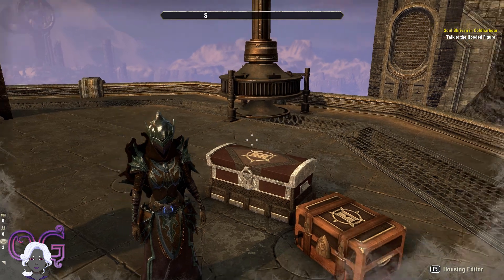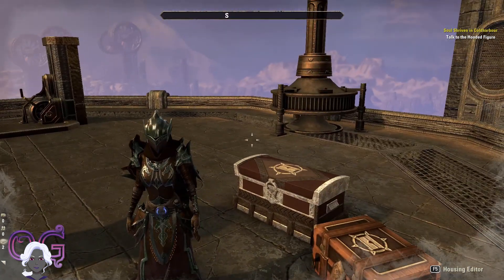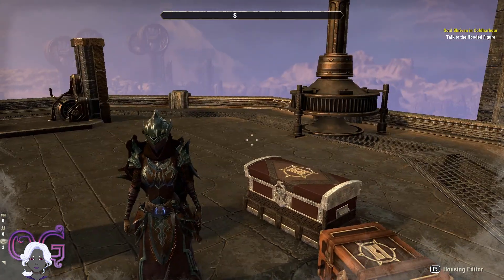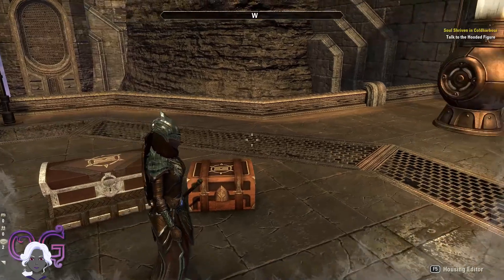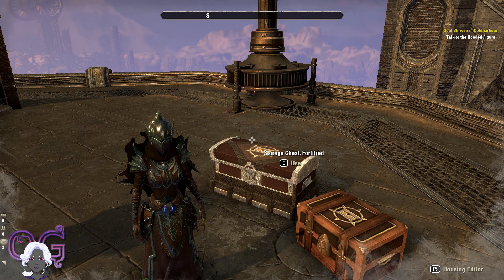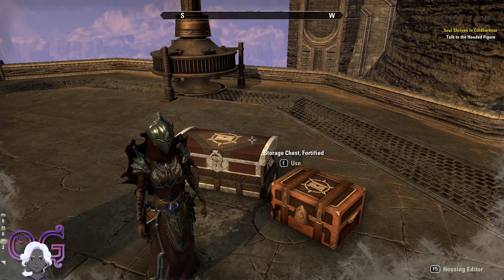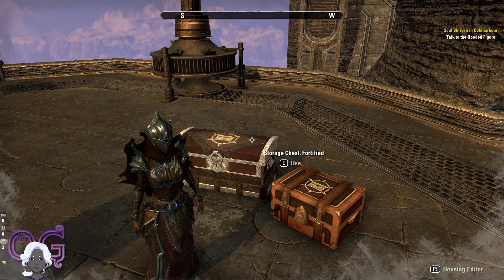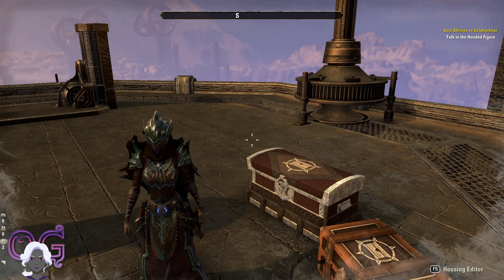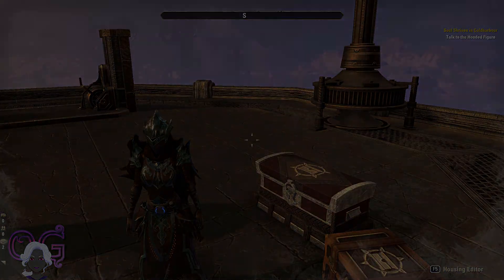So apparently you can get these two from the crown store. There will also be chests available at the Mastercraft Mediator and from the Telvar merchant. And then there is a storage coffer that you get from the level-up advisor, which you would get upon reaching level 18.